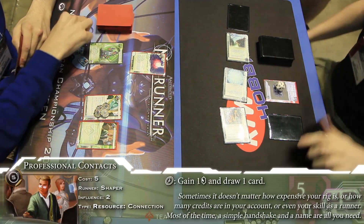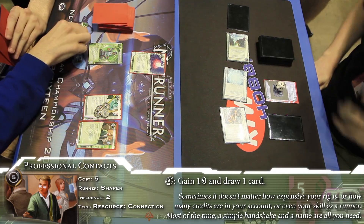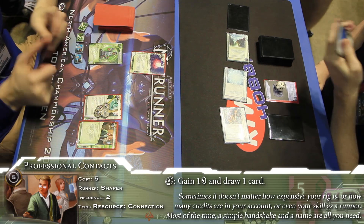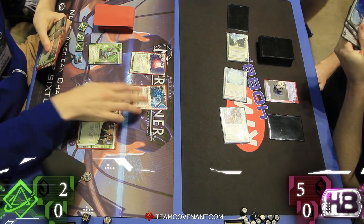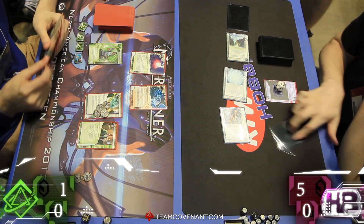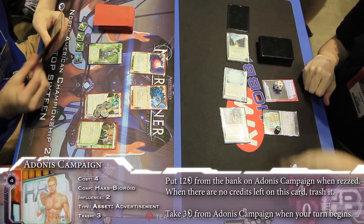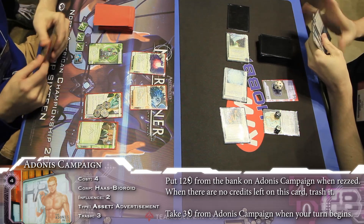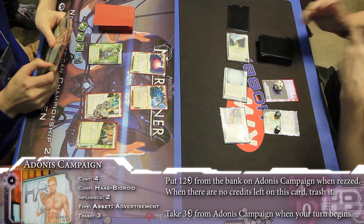Professional Contacts coming out. First gain a credit, draw. Second gain a credit, draw. And then finally, there's the Data Sucker. Interesting now — you see Jimmy's already iced up his remotes. He's going to go ahead and rez the Adonis Campaign at the start of this turn — technically at the end of Justin's. Start of the turn, he'll gain three off of it. And he'll draw his card. And the race is on.